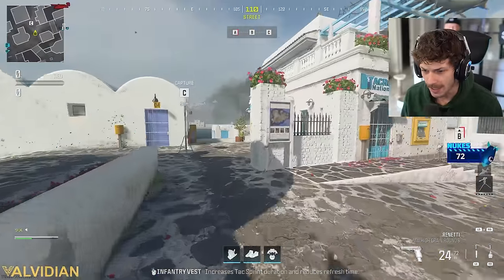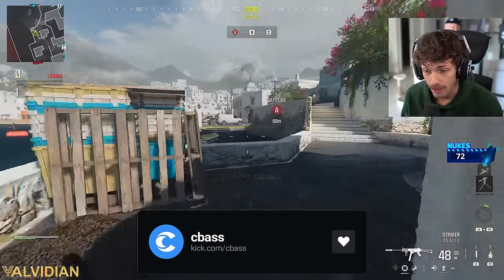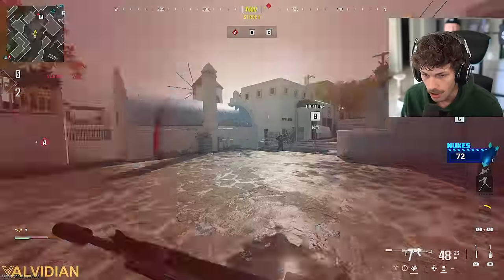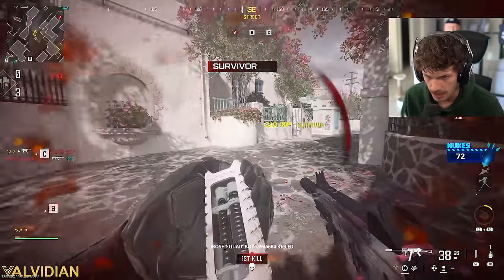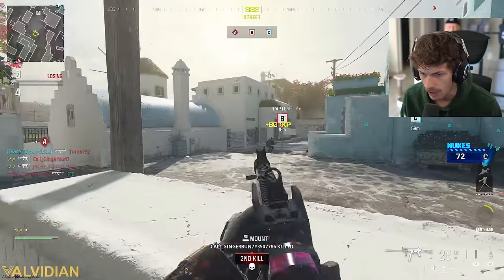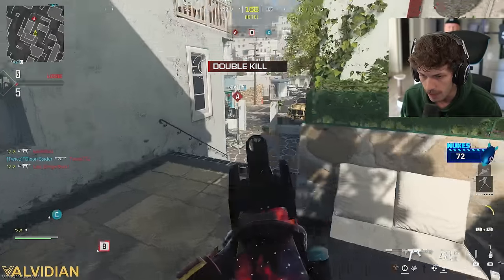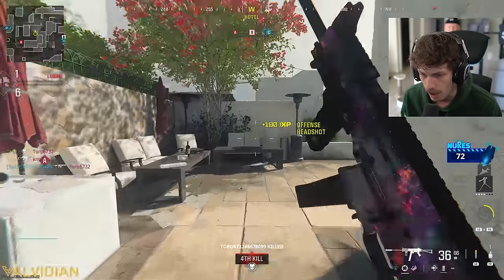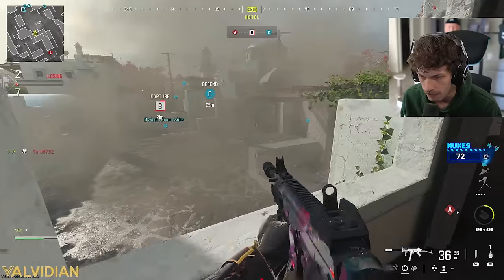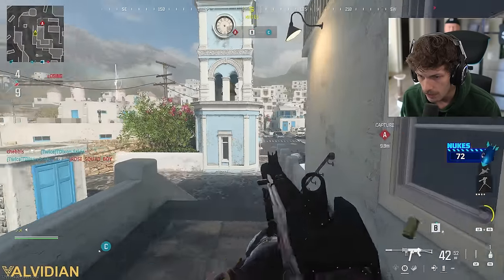I don't know how I got this map but we got Grease first time queuing Domination today — second game on so the fingers are very cold, and it's hard to play with cold fingers. We're gonna try to secure a nuke. I've never played this map before so I really don't know where to go or where enemies are spawning. Imagine getting a nuke first life on this map. I'm assuming that's a pretty common spawn point — I'll try to rotate this area.